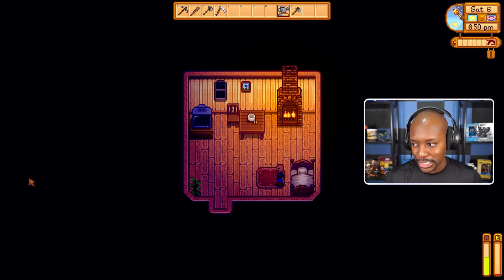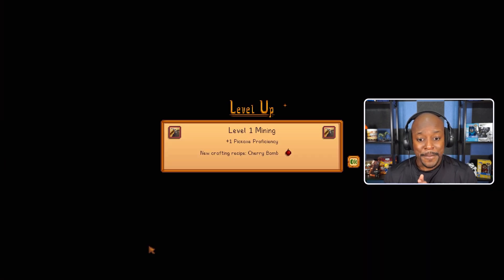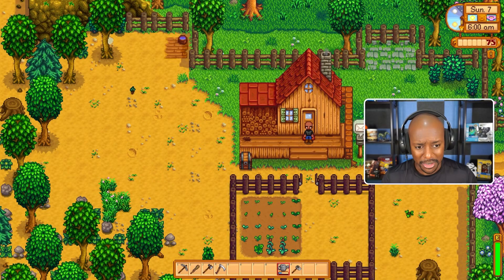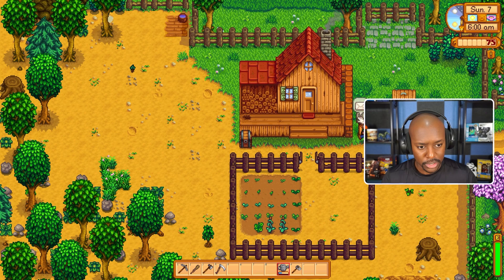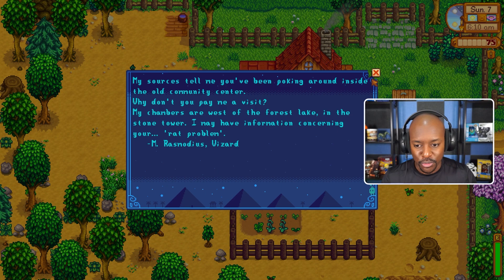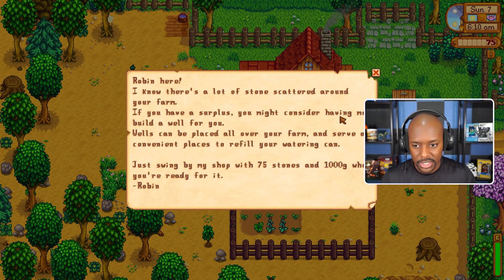We are back and we leveled up in mining - very cool. Cherry bomb unlocked! Let's check our mail. 'My sources tell me you've been poking around inside my old community center. Why don't you pay me a visit?' - that's the wizard Rasmodius. Another letter from Robin: 'I know there's a lot of stones scattered around your farm. If you have a surplus, you might consider having me build a well for you - 75 stones and a thousand gold.'